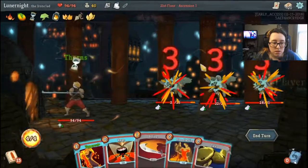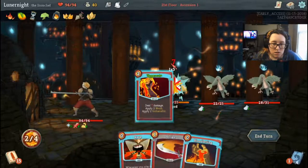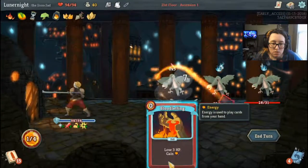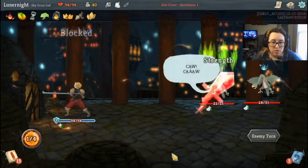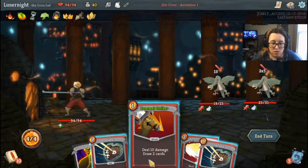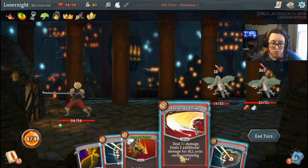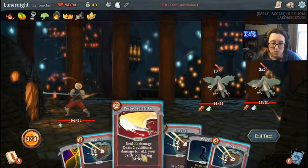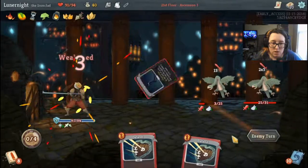I should have done that first, whatever. 11 damage, 5 damage. Let's draw some cards. Okay, maybe that was a bad idea — whatever, you'll die from hitting me.